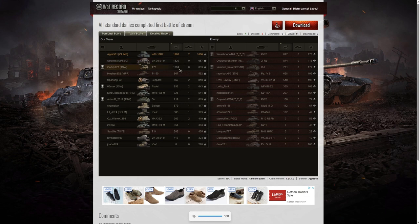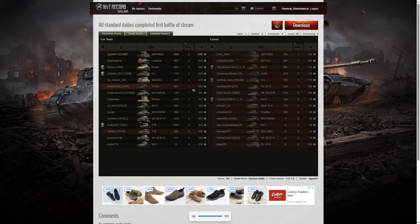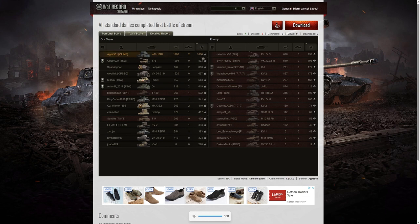The second highest damage went to the VK-3601H on our team with 1,520, and third went to the T78 with 1,294. When it came to kills he got the highest number, shared with the Leopard, the Poodle, the OI, and the M4A3E2 Sherman Jumbo. Nobody on the enemy team managed more than one kill — only two players on the enemy team got a kill at all. For base XP he got that too, so he topped all three columns: 1,006 base XP, the only one to get over 1,000.